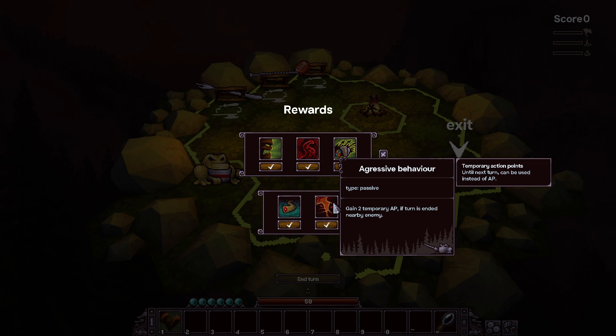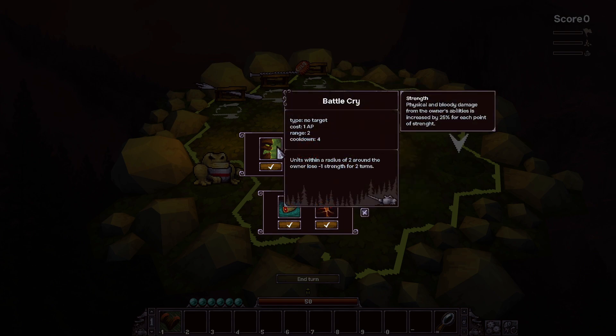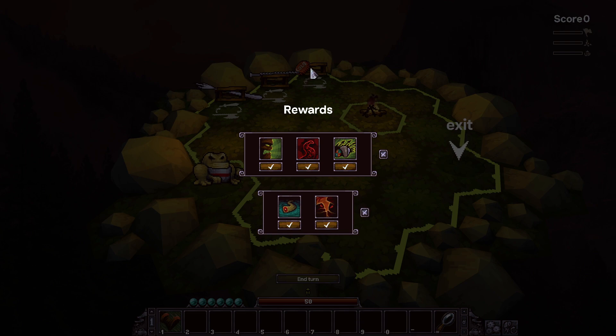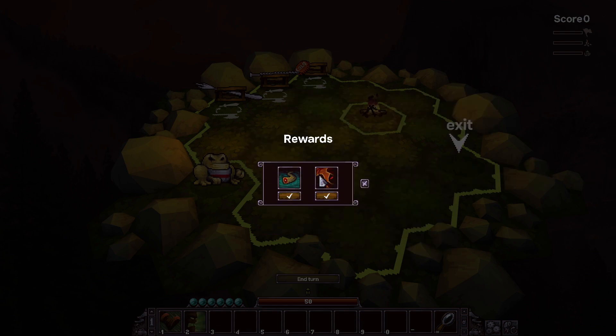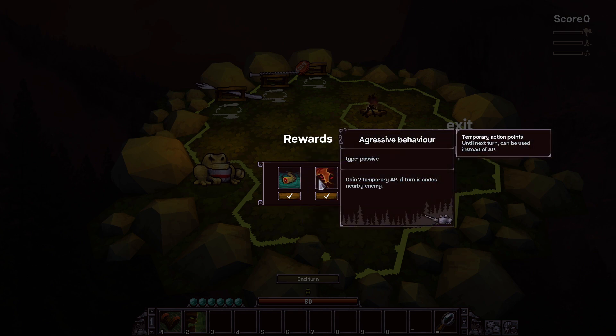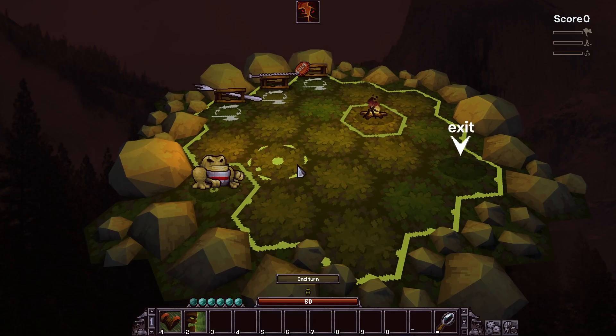Aggressive Behavior: gain two temporary AP if the turn is ended near an enemy. I'll go for Battle Cry and also Aggressive Behavior - the temporary AP will be helpful.